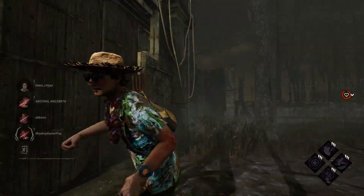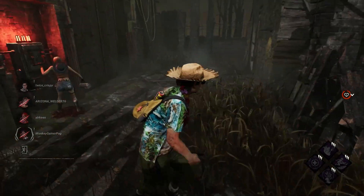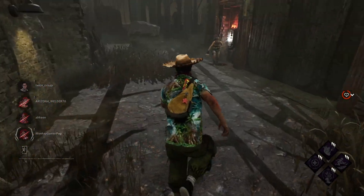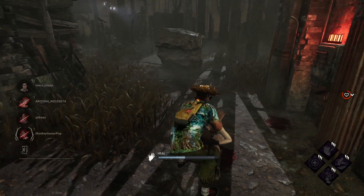Tip number four: 99 exit gates until the killer hooks somebody. If the killer is trying to bait a blood board in play, they're probably going to avoid hooking somebody until the gates are open. You also want to avoid the end game collapse starting until you know everyone on the team is safe.